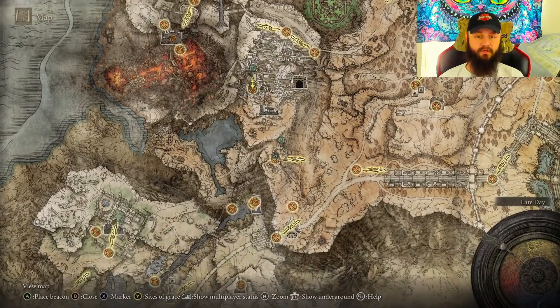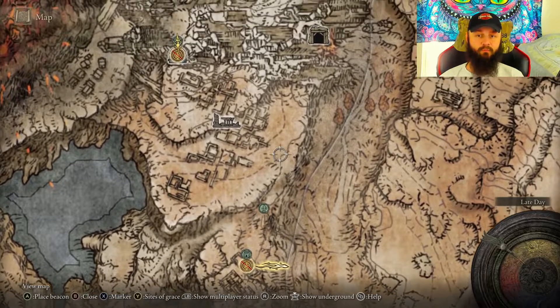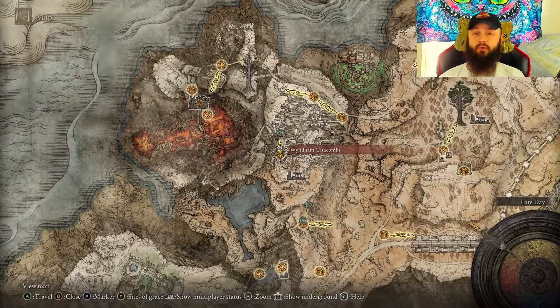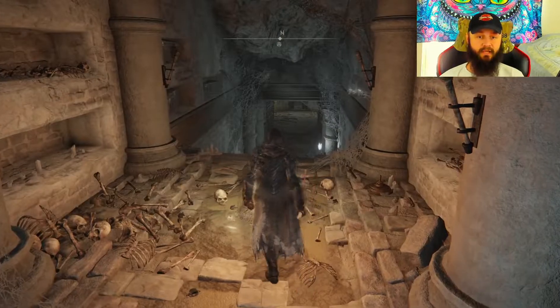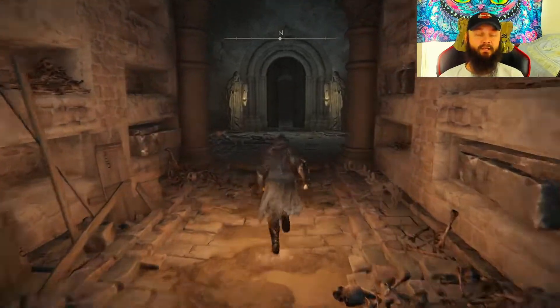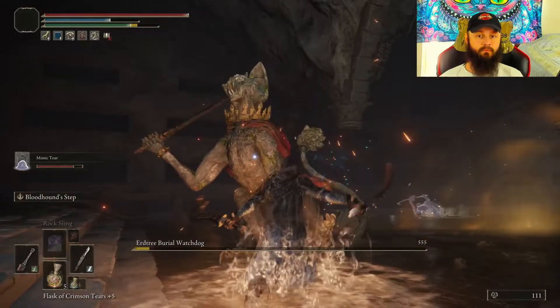So where do you need to go to get your first one? You can get it right here from this grace — you're just going to need to go up this hill and make your way to this cave. Go through this cave, kill the boss, and you'll get what you're looking for.